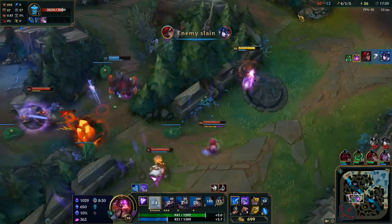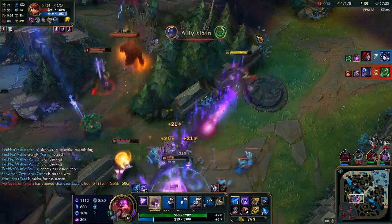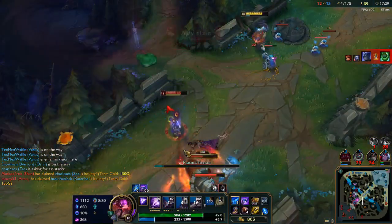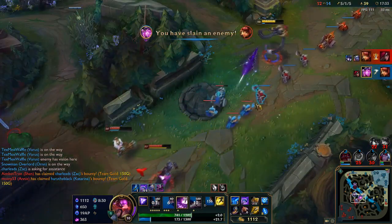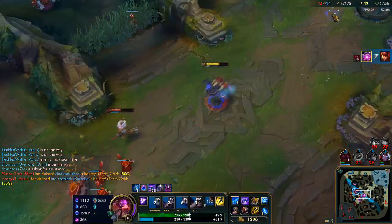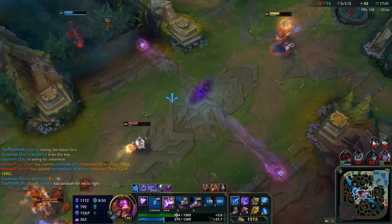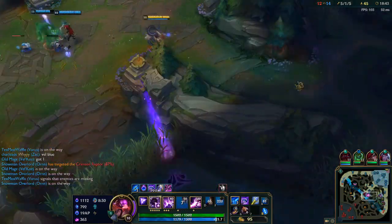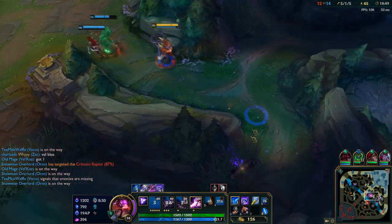Moving on to his Q, Plasma Fission: Vel'Koz shoots a bolt of plasma that splits into two on reactivation or upon hitting an enemy. The bolt slows and damages on hit. This is your primary tool for poking in lane — great for both support and mid lane. It does very good damage with Comet, because the slow it applies makes Comet basically undodgeable.